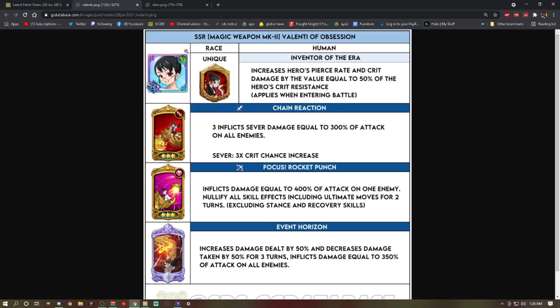Should you summon for her purely for CC? It's a factor, especially with SA5 being a thing, but mainly you're probably summoning for her offensive capabilities. If you're a simp and already have HP/defense gear for old Valentia, you could just reroll the resistance gear for her — that works too. You can make a defense/crit damage set and get the best of both worlds.